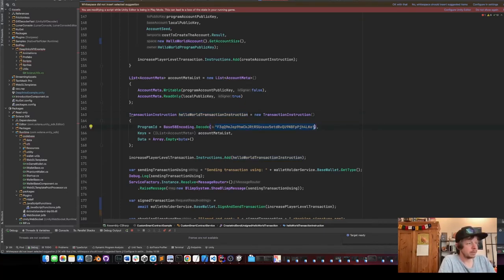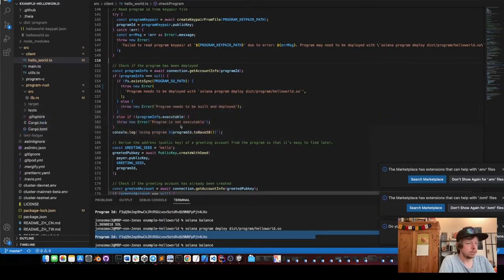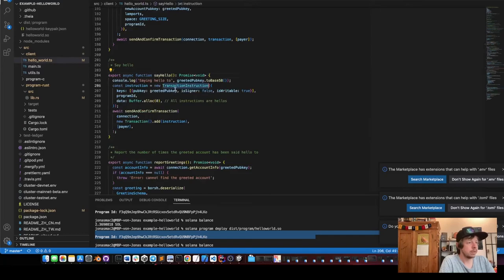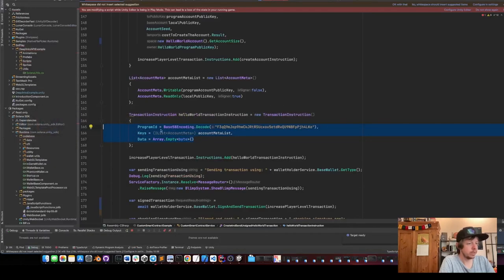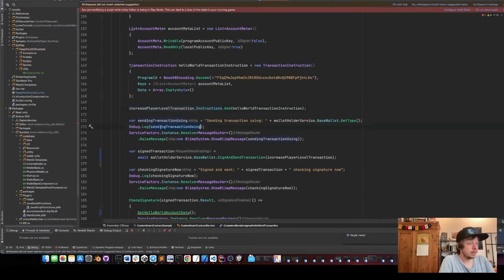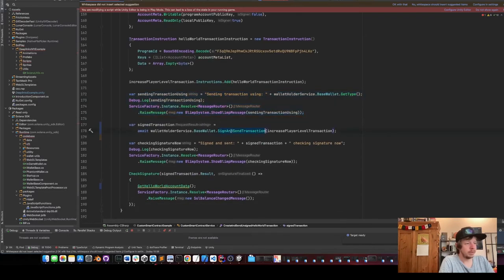Then we create the hello world instruction — the one sent to the program that will increase the counter by one. We take the program ID encoded as base-58, put the accounts (the program public account and our wallet account), and for data we put nothing. We put the keys: the greeted pub key (writable, not signer) and the program ID with no data — exactly matching the original. Then we add this instruction and do some logging.